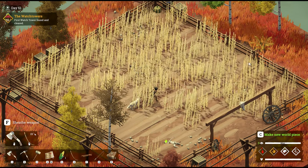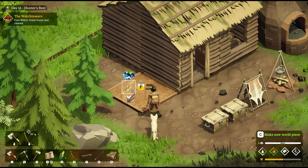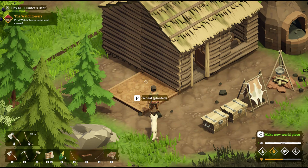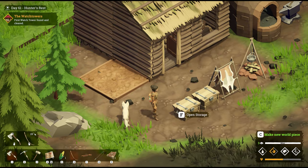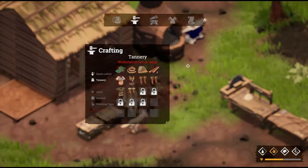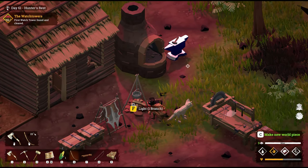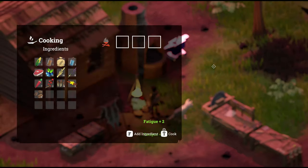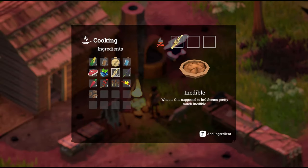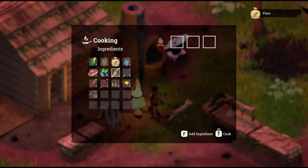We'll jump over and create some flour. You can indeed sow wheat — we'll go ahead and plant some here, and it looks like we'll get five out of that single tile plot. We'll walk over to our campfire and to cook flour, we're going to want three wheat. And bingo, we've got flour to craft other cooking recipes.